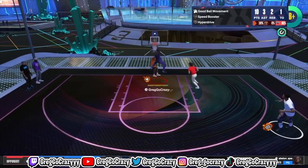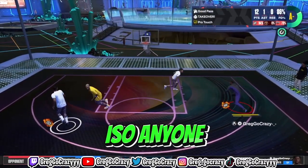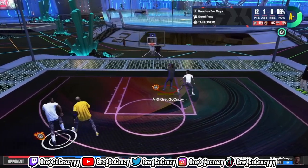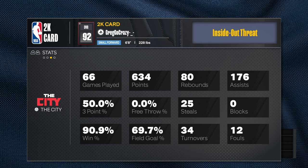Spin move, hey, on his head. First week. And he can also ISO anyone, it don't matter. Look at the move — boom, excuse me — spin move, on his head. This build has led me to a 91% win rate and shooting 50% from the three-point line.